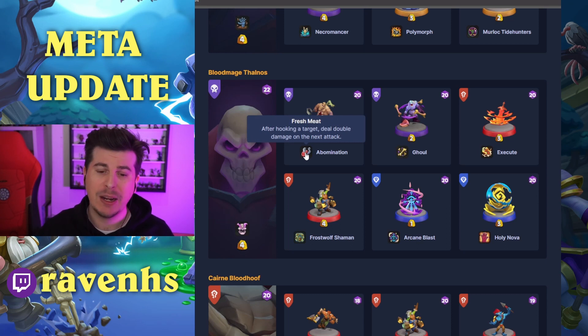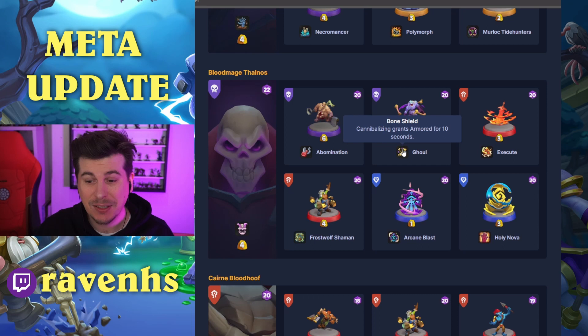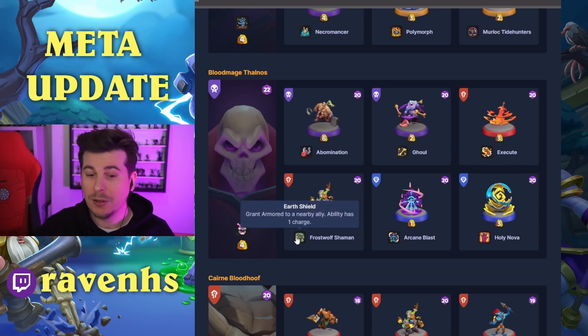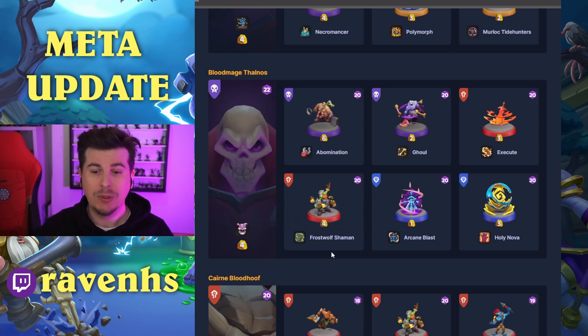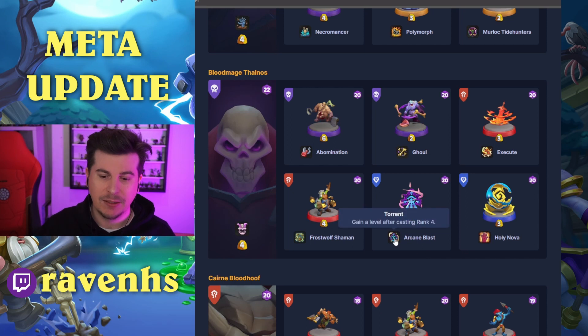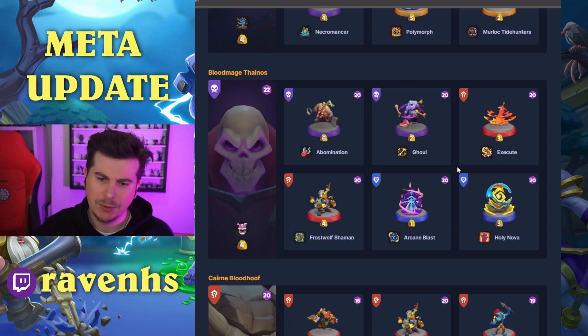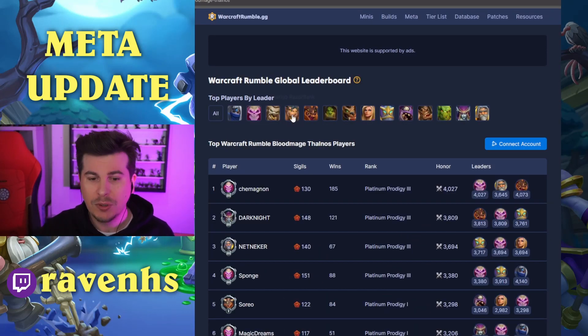Abomination Tank with Fresh Meat, which after hugging a target deals double damage on the next attack. We have Ghoul for more tanky stuff, and Execute with Knock Enemies Away from the cast location to maybe give some room for Thalnos. Frostwolf Shaman with Earth Shield is interesting — it's a double whammy, hitting one of your tanks like Abomination or Ghoul, or making Thalnos himself even tankier. There's also Arcane Blast that gains a level after casting rank 4, and Holy Nova. A ton of spells being chucked out — Execute will probably be seen quite a lot in this meta.